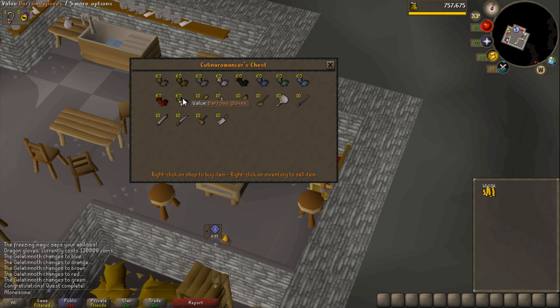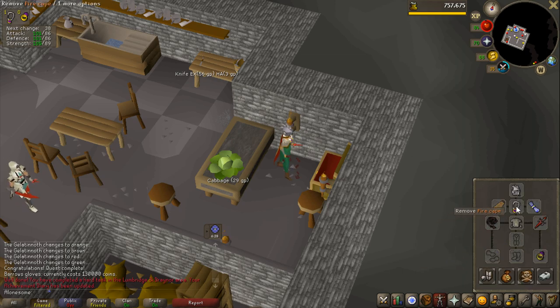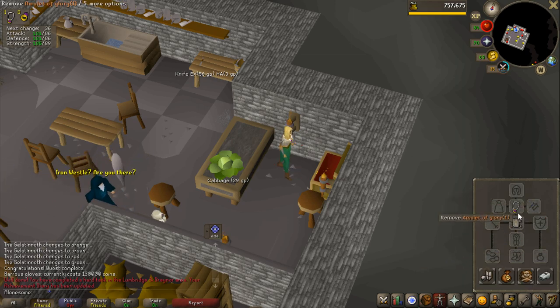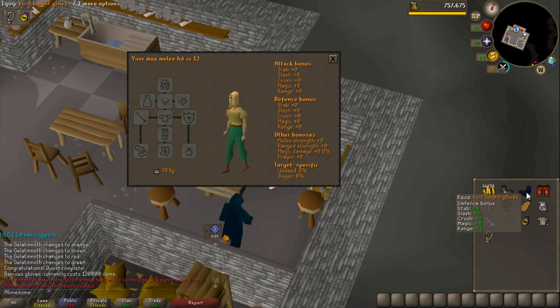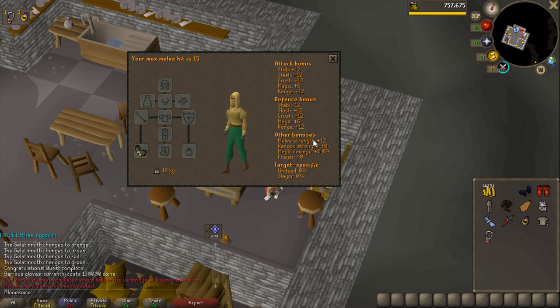Now I can buy the Barrows Gloves for 130,000 coins. These are vastly better than the Void Gloves — let me compare them. The Void Gloves give 0 melee strength and about 6 in all defensive bonuses, while the Barrows Gloves give 12 in pretty much all of them and +12 melee strength. That is insanely good for melee.